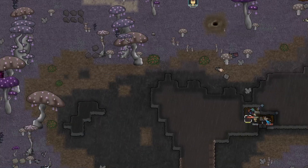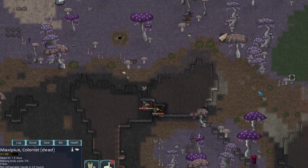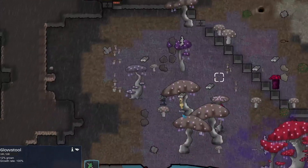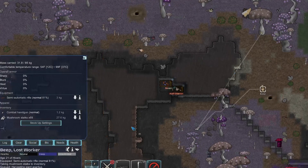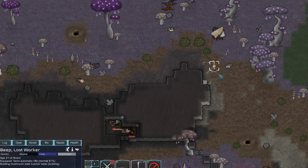Now we need to get these guys some beds. I noticed these dropped-in raiders are going to start spoiling soon, so it's imperative we get a butcher table set up. We'll try to make it out of giant mushrooms since we have good plant cutting — and we cut these really fast. We got 23 mushroom stocks from that one, so this is going to be very easy.